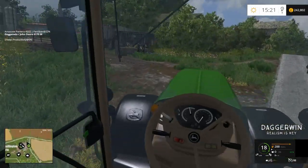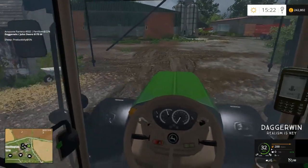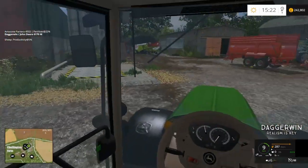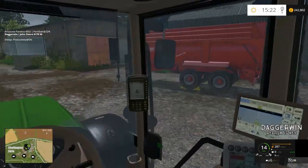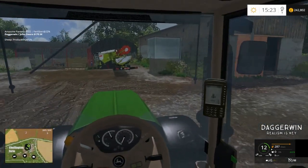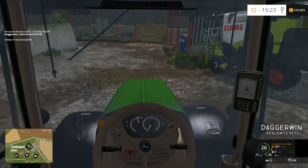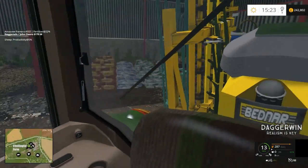I'm thinking the Massey Ferguson 698 - that really good mod from the mod contest - I would like to use that for some form of mowing. I want to do some mowing and also some baling at some stage. Now, where do you get your seed from? I think it's down here. The hours I must have played on this map and I still don't know where the seed is - it's embarrassing.